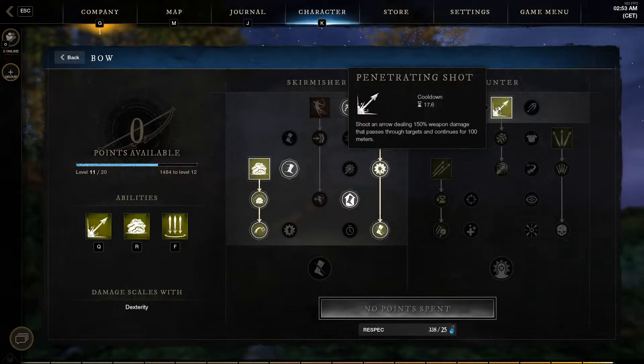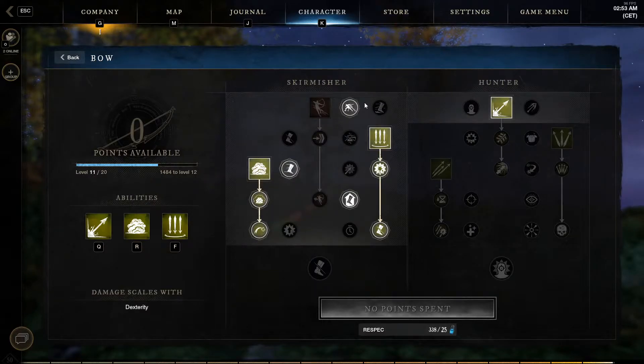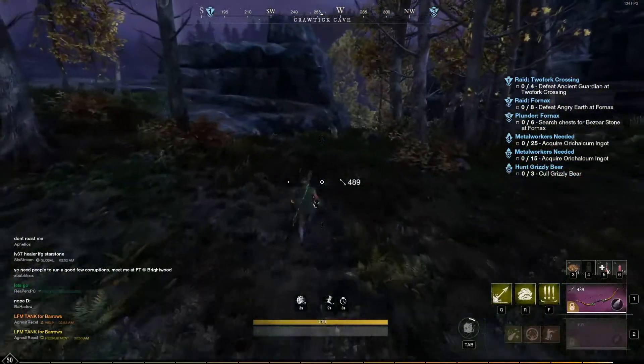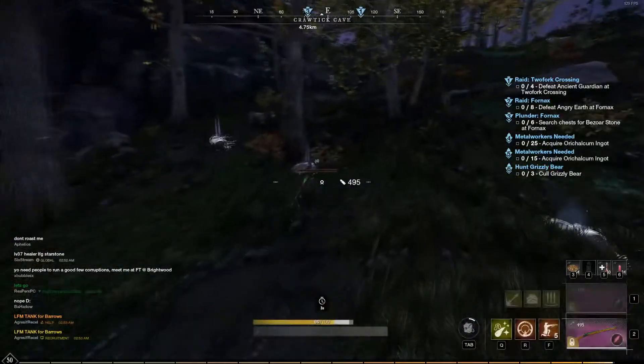Additionally, we also have a couple of haste and movement speed buffs that are going to make us run faster, as you guys can see right here. So that gives us a little movement speed buff, which is really really nice.